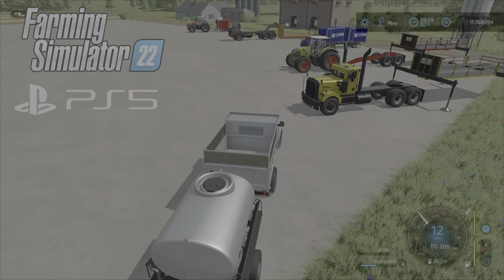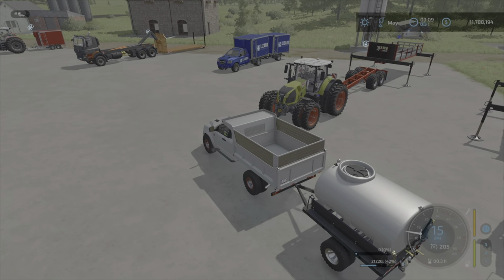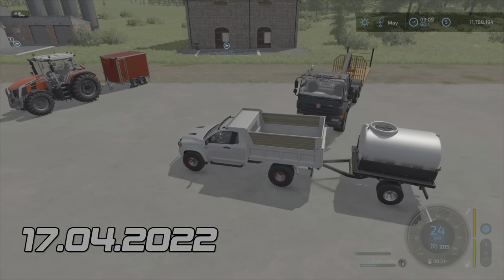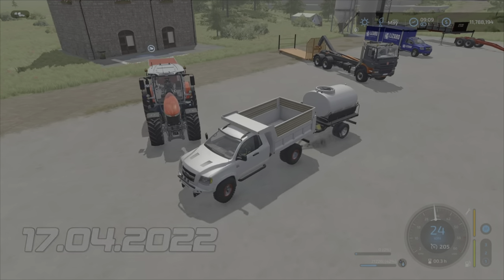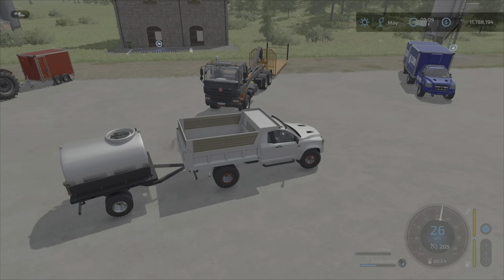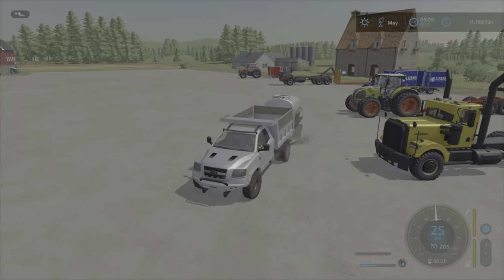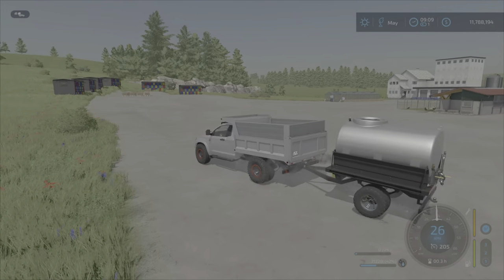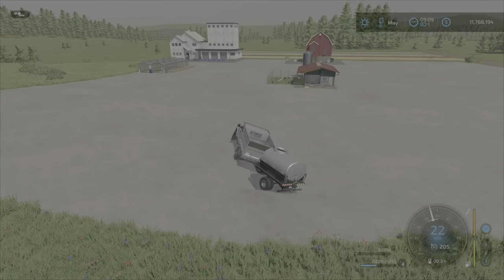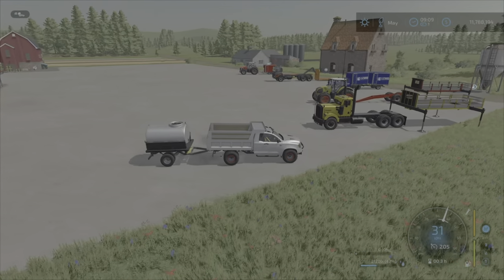Today we're going to look at autoload trailers for pallets on console. At time of recording, we have four different ones — at least the ones I have found, there might be some others. We're going to look at what they can take, what they cannot take, the capacities. I have some beehives, greenhouses, chickens, factories, sell points. Let's jump in and test these.